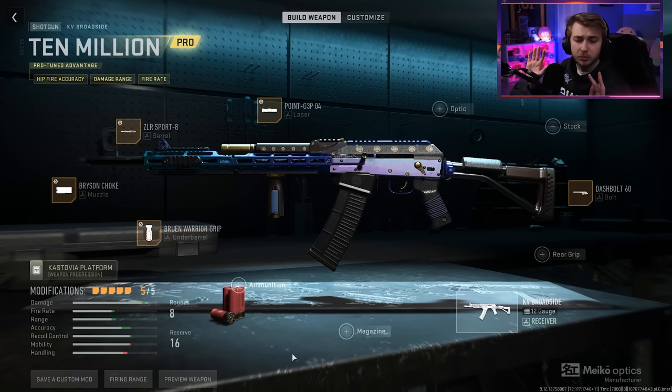So today we'll be getting the KV Broadside Orion. To start us out, I'm going to be using this blueprint I got in the battle pass because I just really like how it looks. It's like an iridescent look. I'm pretty sure there's a sniper that has the same kind of blueprint.